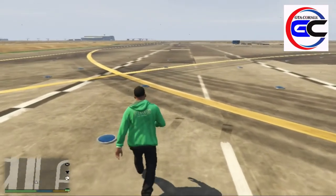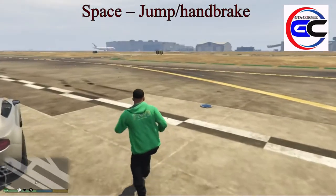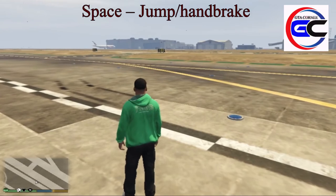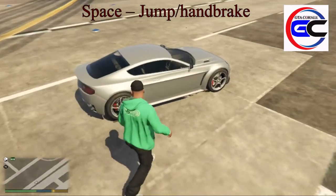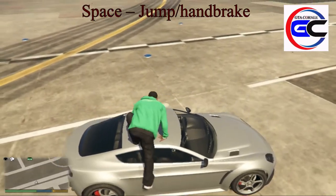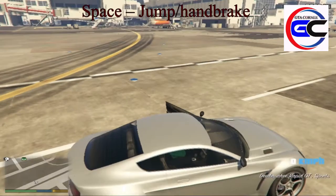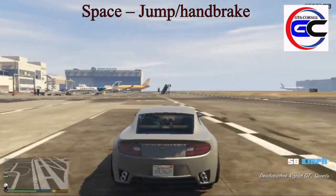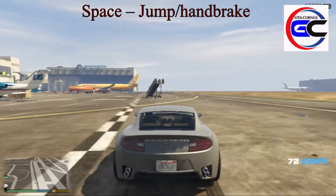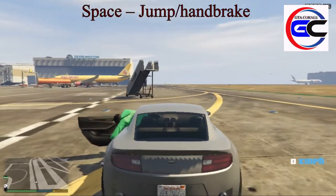We can see the space bar. We can see the space bar and we can see the jambi. I will put the space bar on the top — I will put the handbrake on the top.